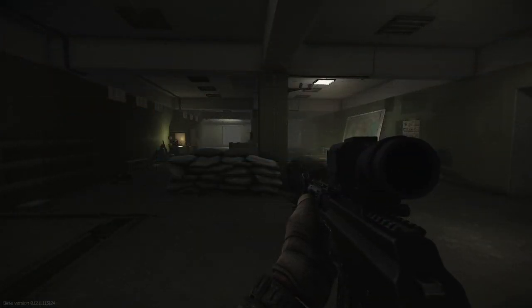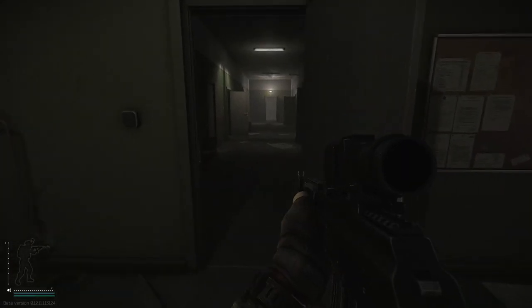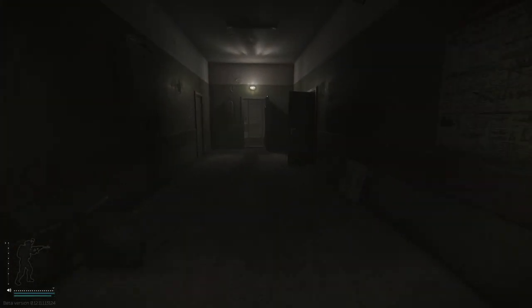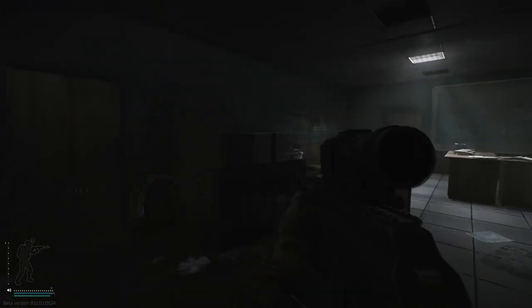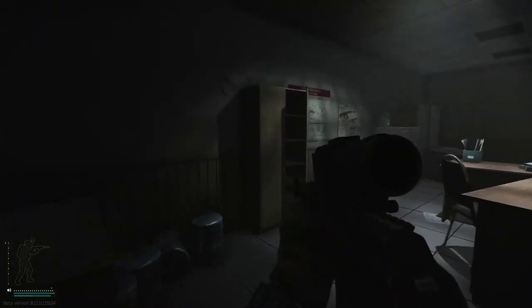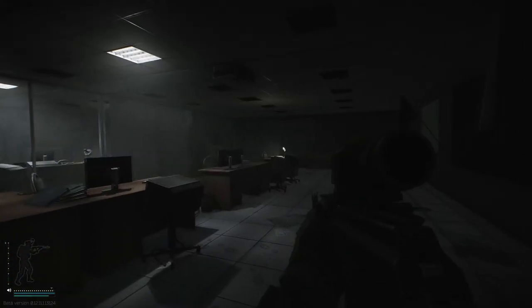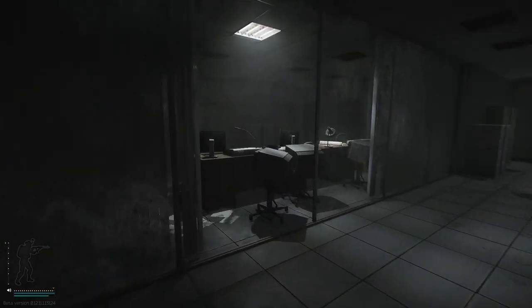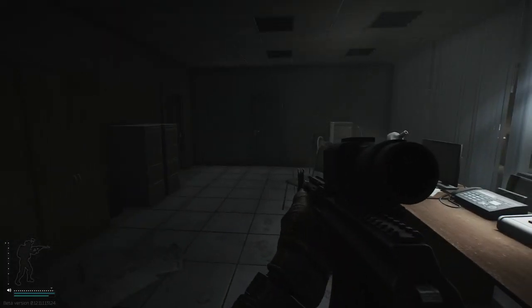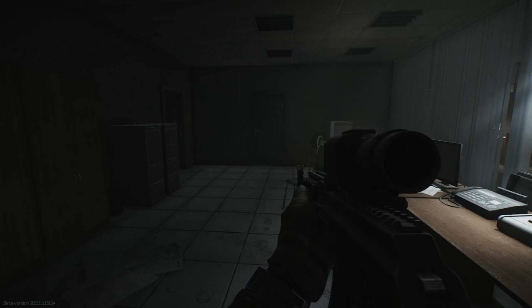So here we are in the bunkers of Reserve. Now this is one of the most dangerous places on this map, but it's also one of the best places to find gas analyzers. If we head into the far room here, we have three sets of filing cabinets. Into the next room, another three sets. Into the next room, two sets. And into the final room, three sets. So in total, that's 11 sets of filing cabinets and 44 chances to get a gas analyzer.